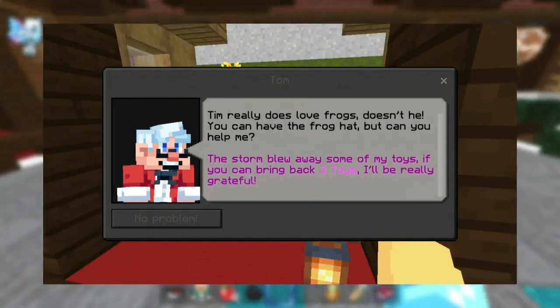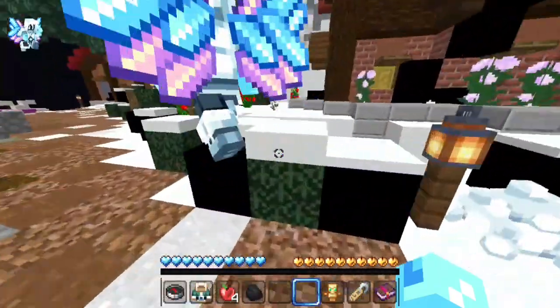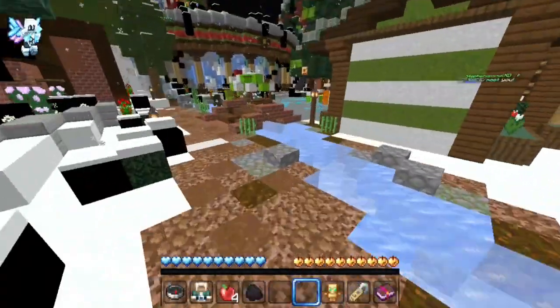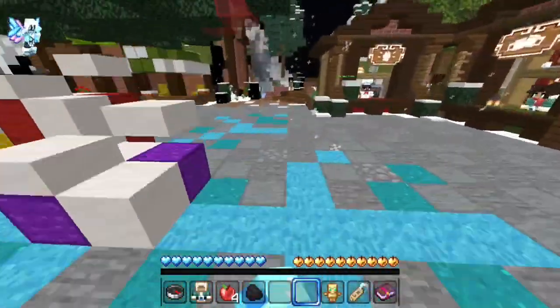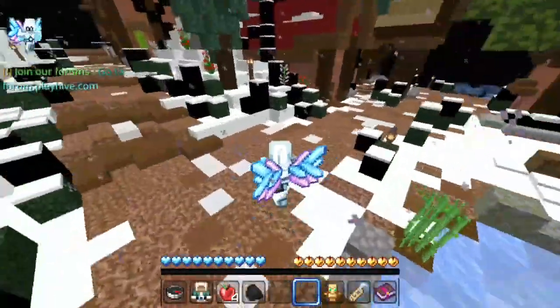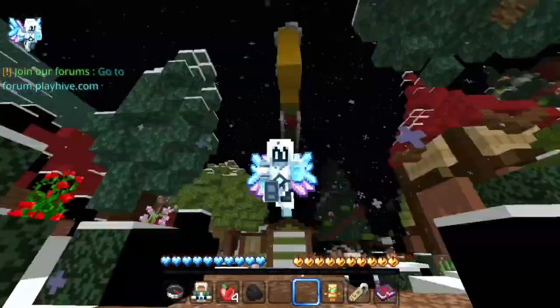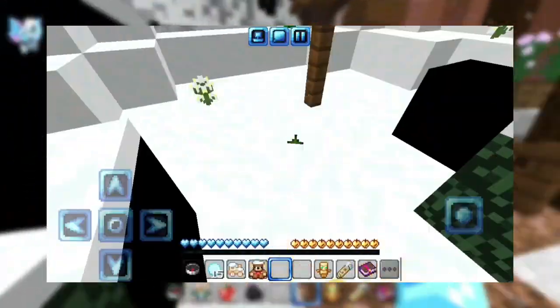Then talk to Tom and collect 3 toys. The first toy is right here — I already collected it so it's not showing for me, but I will put a clip there. Once you collect the first toy, go to the right to collect the second toy, which you will find right there.